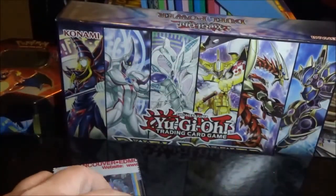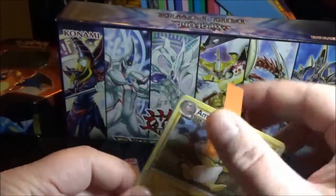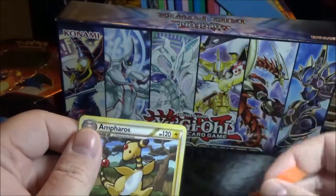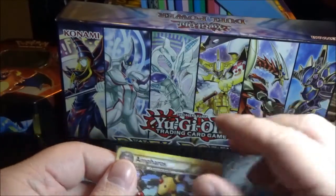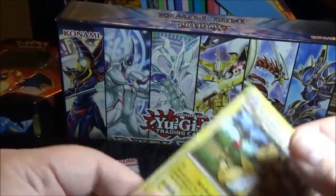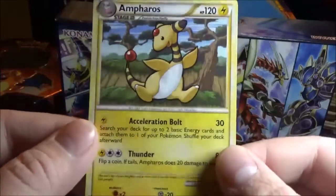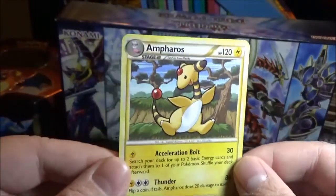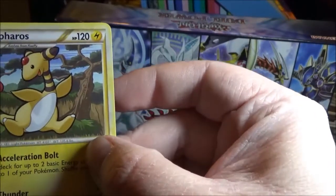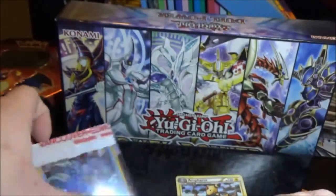So we'll find out soon. And this one is Ampharos. That's cool. I'm pretty sure I thought this Ampharos was a holo when I first got it, but I guess not. Also might be something on that — could just be the card though, unlike the borders. But it looks good, at least the artwork does.